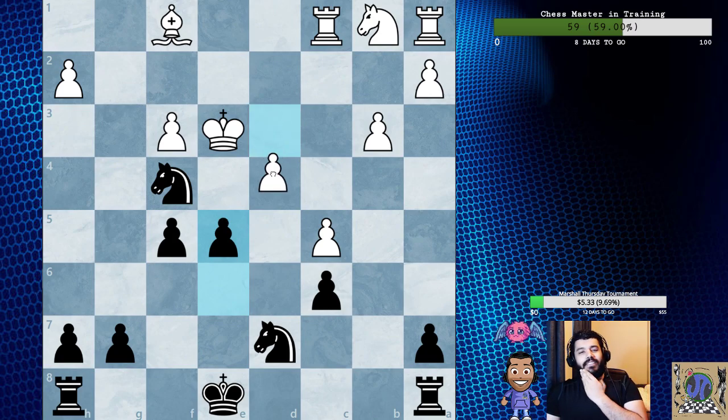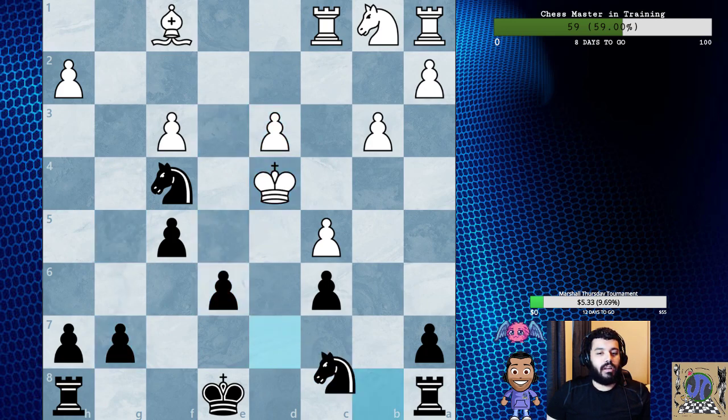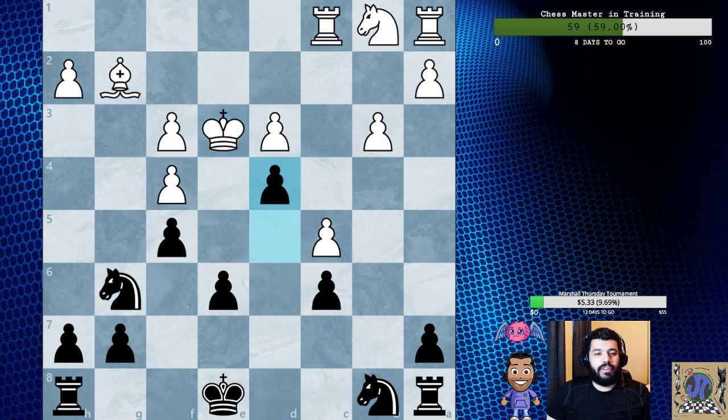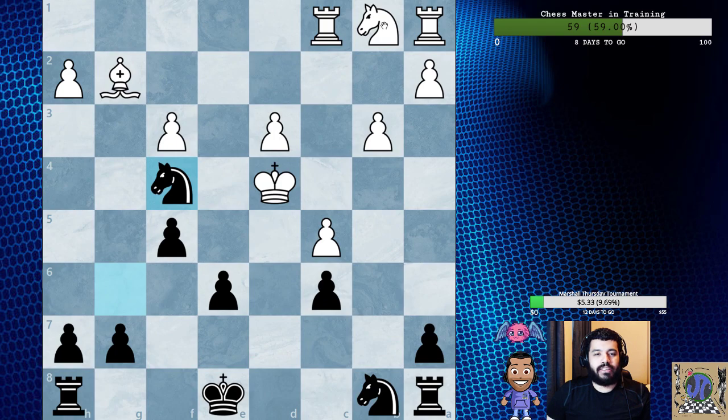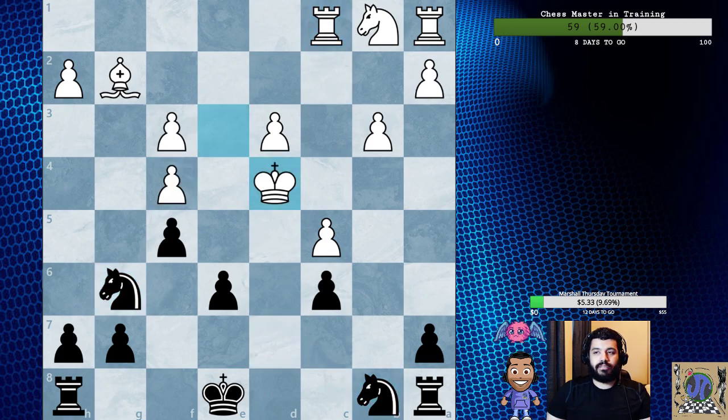If he doesn't take — well, I mean he has to take or he's losing this pawn anyway. So takes, takes. Let's say they just try to get their pieces out as soon as possible. They have to protect this, so let's say Rc2. Maybe I'll still play Ng7 because I want to play E5, G5. Maybe I'll castle, maybe I won't. I'm thinking about castling queenside actually — that seems super interesting. So let's see what happened in the game.